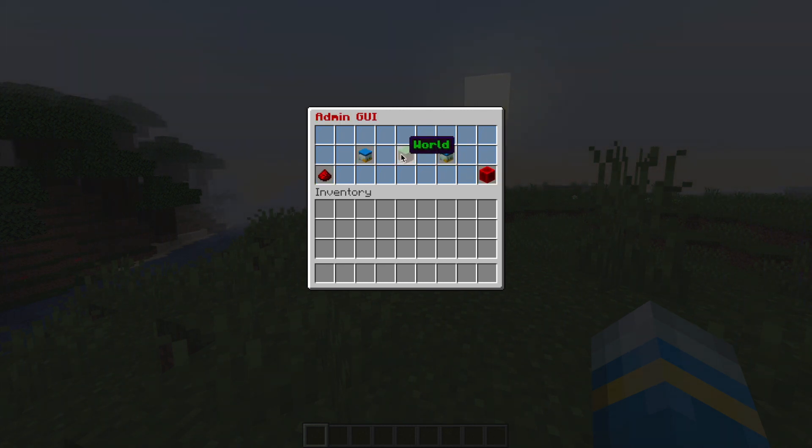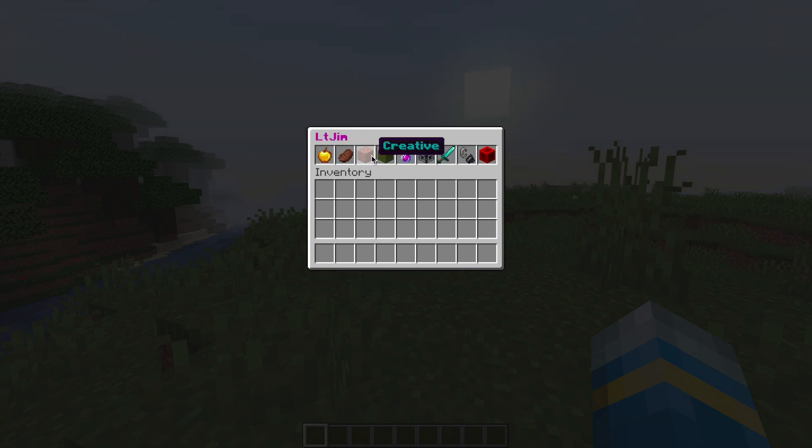If we go back, we can go into the options for myself. There are loads of different options here and we can go through them, so I could try and set myself on fire if I wanted to.